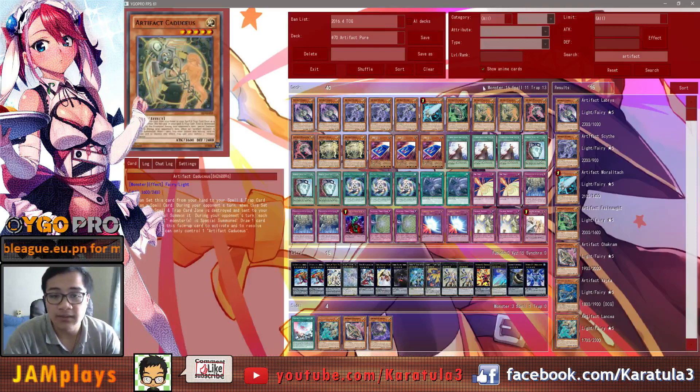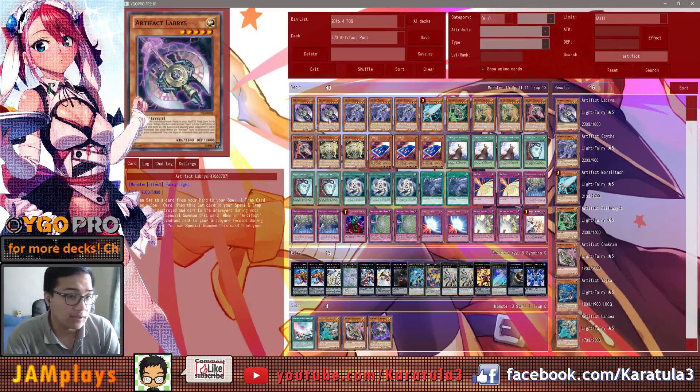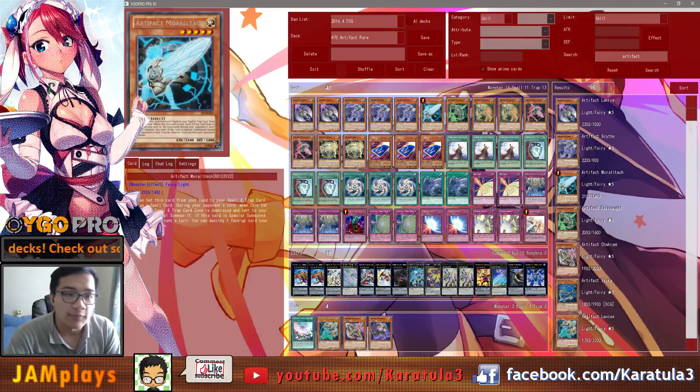Keep in mind this is a pure Artifacts deck so we don't have any other archetypes in this deck — just trying to keep it pure Artifacts because some people don't like mixing. Labrys is a nice card because if it's in your hand you can special summon it from hand when enough Artifacts are destroyed and sent to the graveyard, so you don't have to set this one. It's also at two. And of course one Moralltach — the best Artifact, non-targeting destruction, massive 2100 attack.